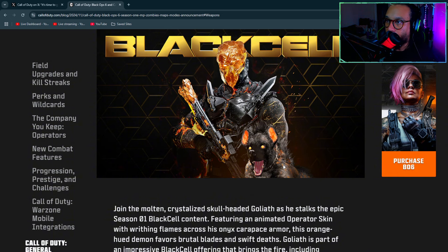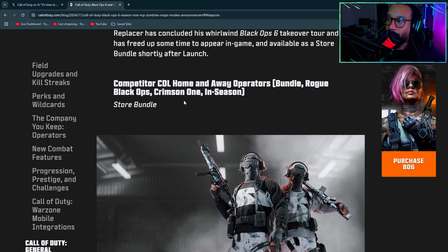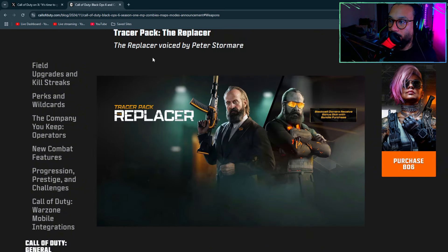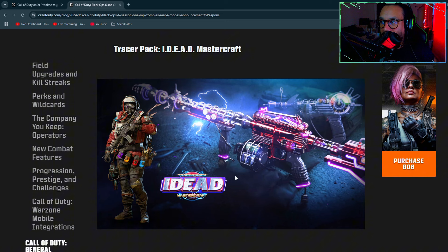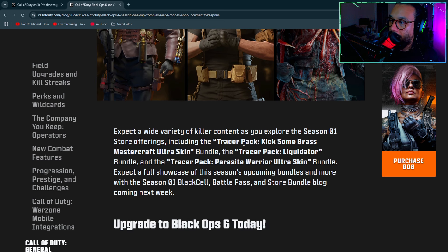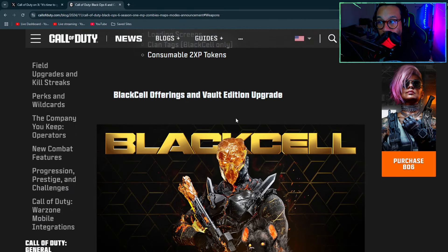We're getting a Replacer bundle, a CDL Home and Away operators bundle, the Tracer Pack Draconic Forge Mastercraft, the Tracer Pack iDead Mastercraft bundle, and several others including Tracer Pack Kick Some Brass Mastercraft Ultra Skin, Tracer Pack Liquidator, and Tracer Pack Parasite Warrior Ultra Skin. A lot of content this season.